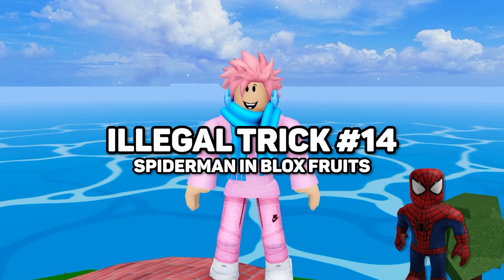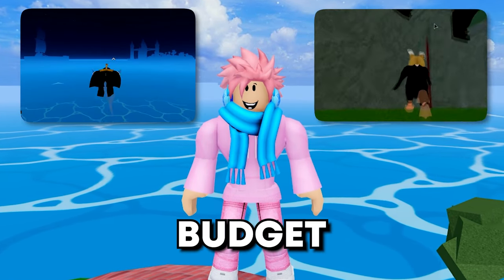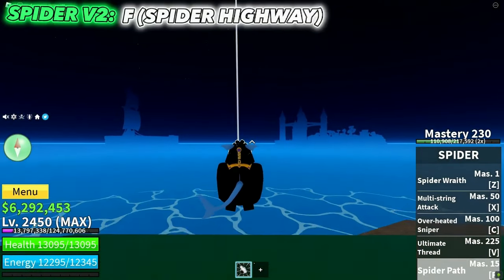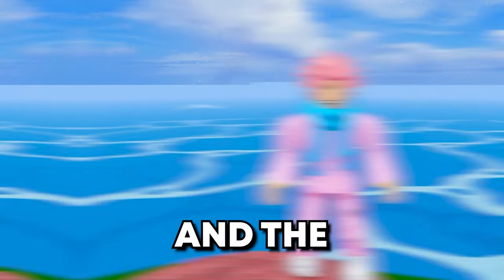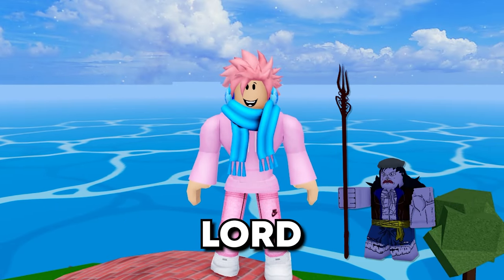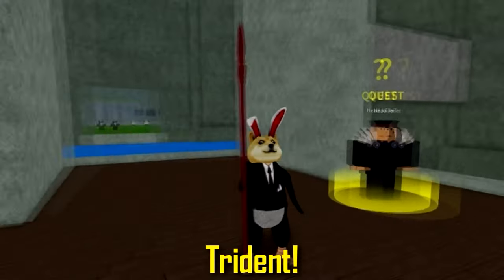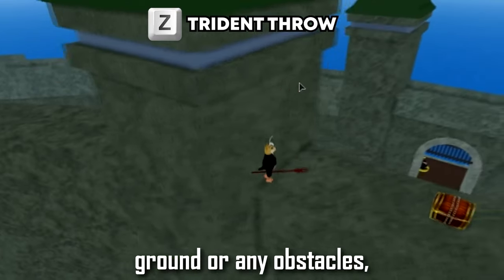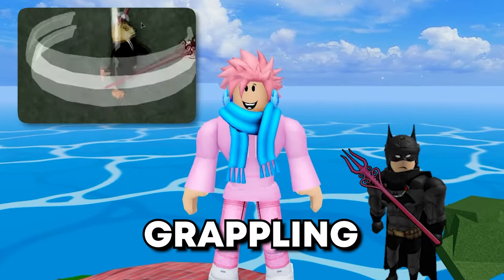Next up, there's a trick that lets you become Spider-Man, and it has two versions. The first is the normal version: simply equip the Spider Fruit and use the movement ability to swing around like Spider-Man. The second is the budget version — kill the Fishman Lord located at Underwater City in the first sea, and he has a chance of dropping a trident whose Z ability lets you grapple hook. It's more like Batman with a grappling trident, but still pretty cool.